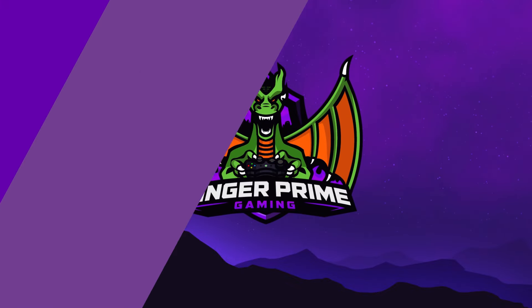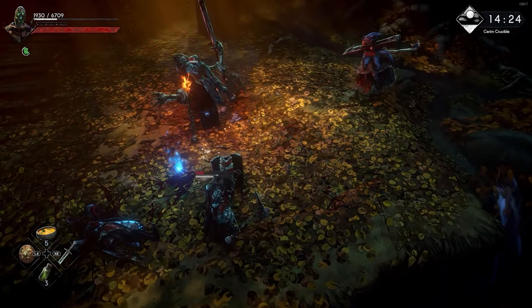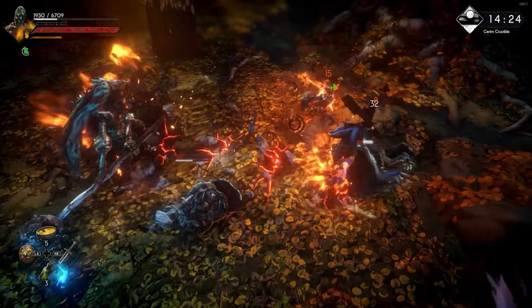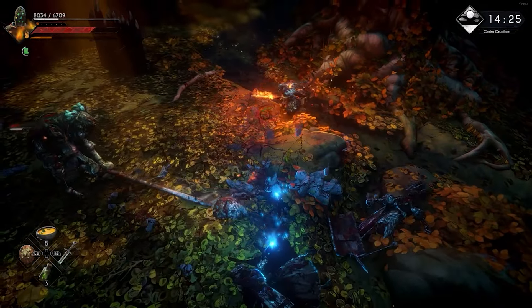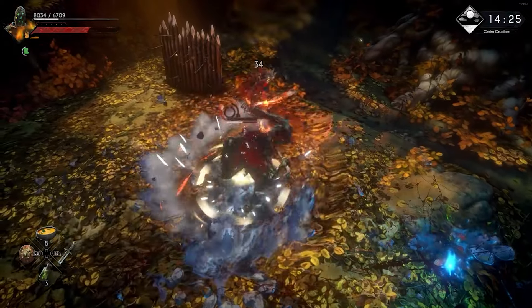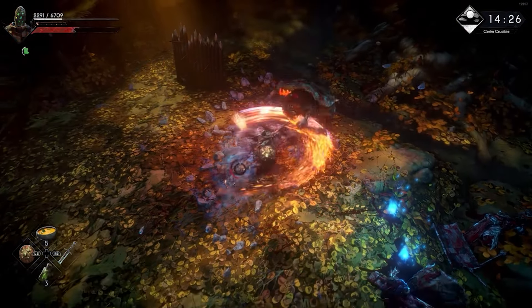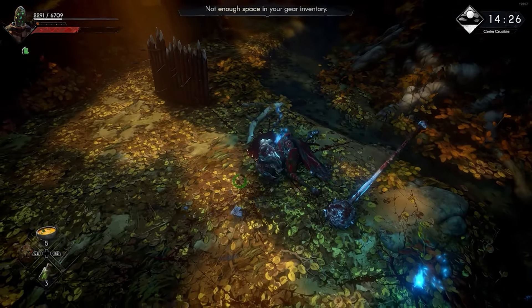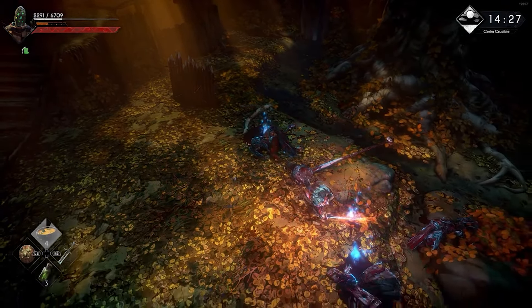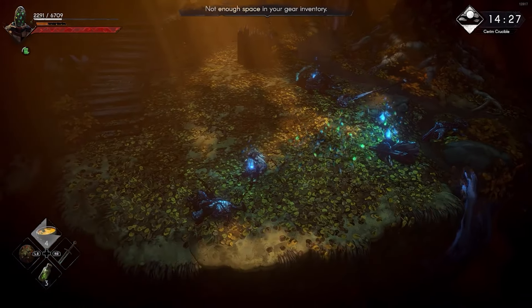First we really need to talk about inventory management, followed by all the ways to upgrade, enchant, and enhance your gear and your build, and finally we're going to talk about Sacrament. Inventory management exists in three pillars for you the player. First you have your community stash — this is a chest in the Rookery that once you unlock, you'll get access to first things first in the city.